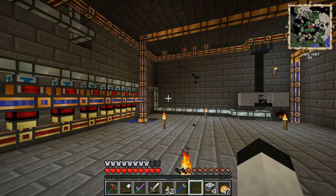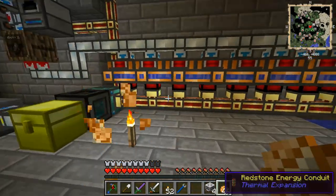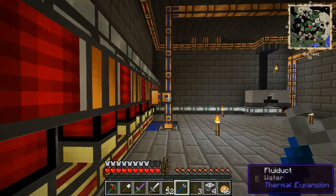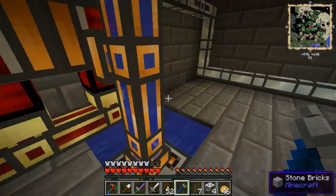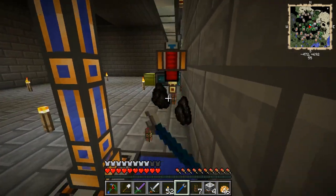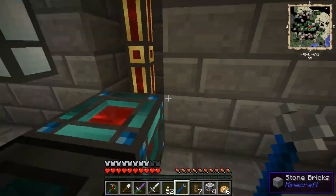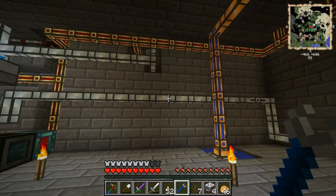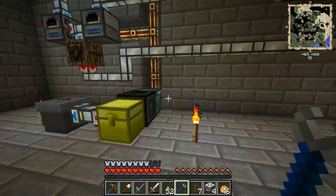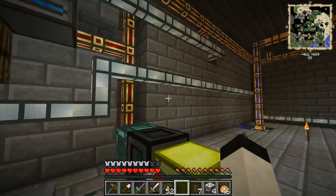I think I can come up with a way around this. In the meantime, all of these things are more or less in my way. So we'll just break these out. The energy cell is completely full, so I'm not too concerned about doing this. However, I cannot get rid of that because that's hooked up to those, which keeps that powered. What I can do is put all of those stacks of charcoal back in there.